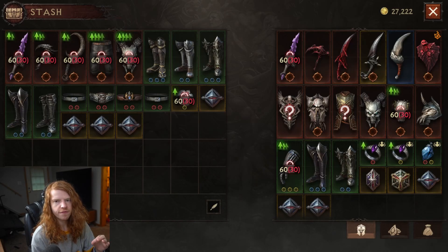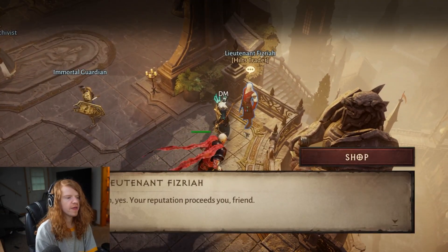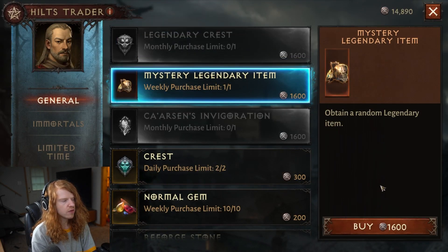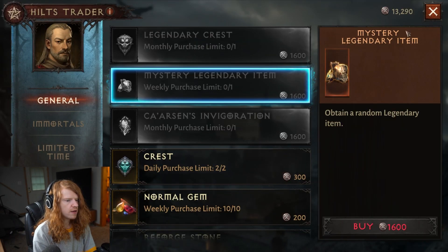Five ways to get a legendary item if you're free to play. Number one: the Hiltz Trader. If you go to the Hiltz Trader, you can weekly purchase a legendary item. I'll go ahead and do my purchase now — I got a chest plate. Not sure which chest plate that was, but maybe it's a good one.